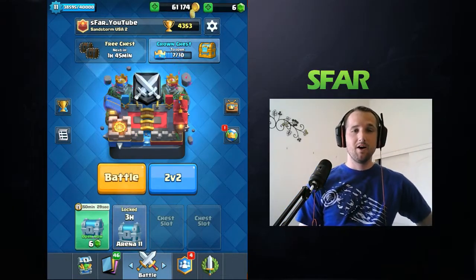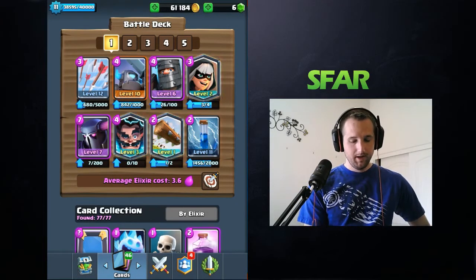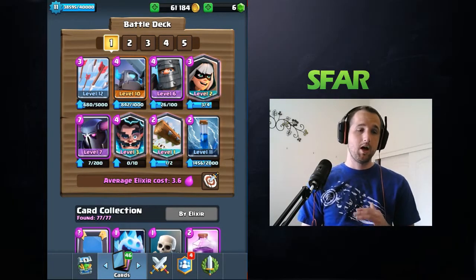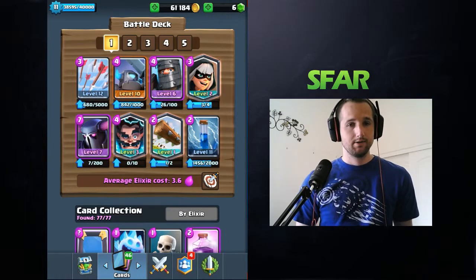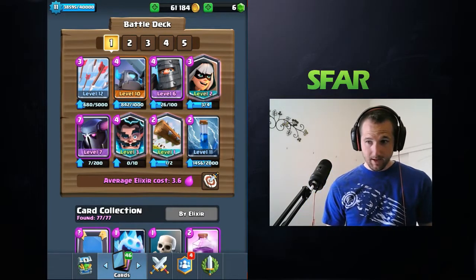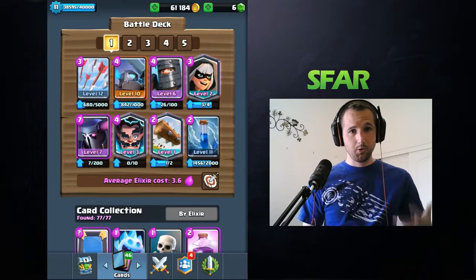That's kind of why I'm using Log instead of whatever card I took out. I started fighting a lot of people with Max Commons, Max Goblins, Max Goblin Gang — and it was just stopping my P.E.K.K.A. in its tracks. So I'm using so much Splash damage now. It's really hard to beat decks with Splash when they have swarm cards, because the cycle is just so cheap.